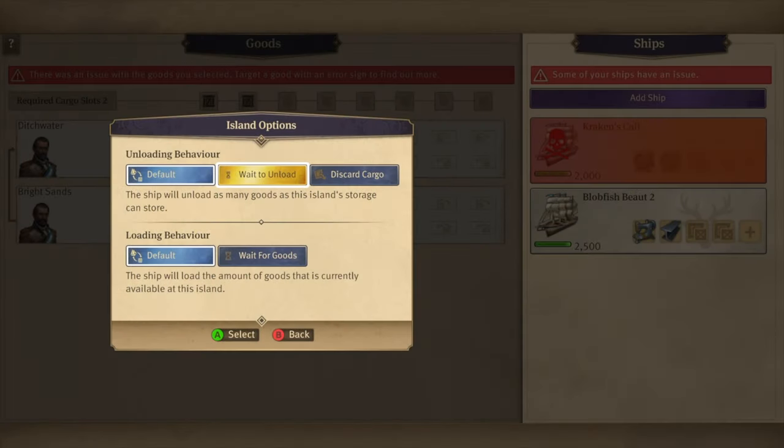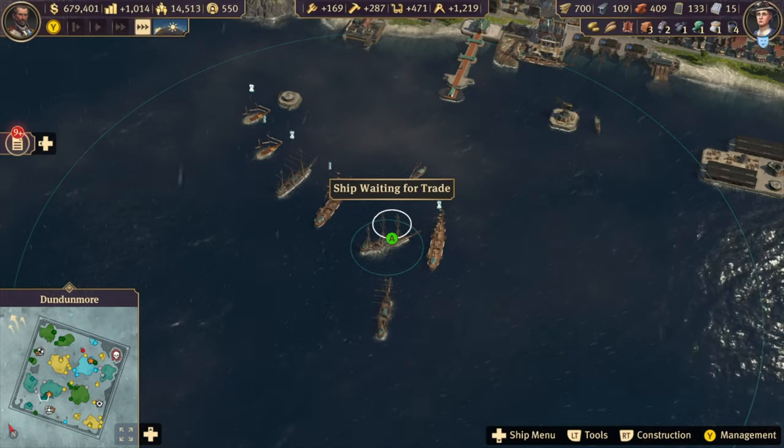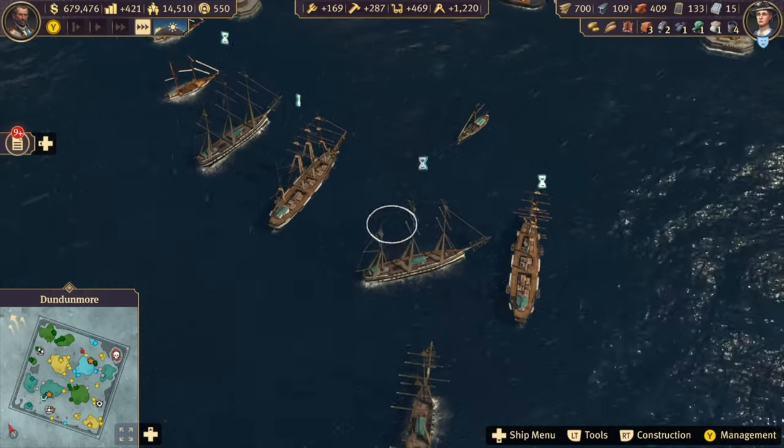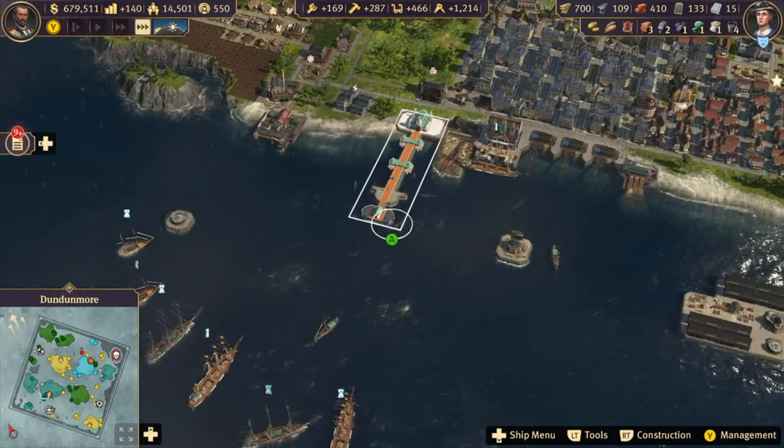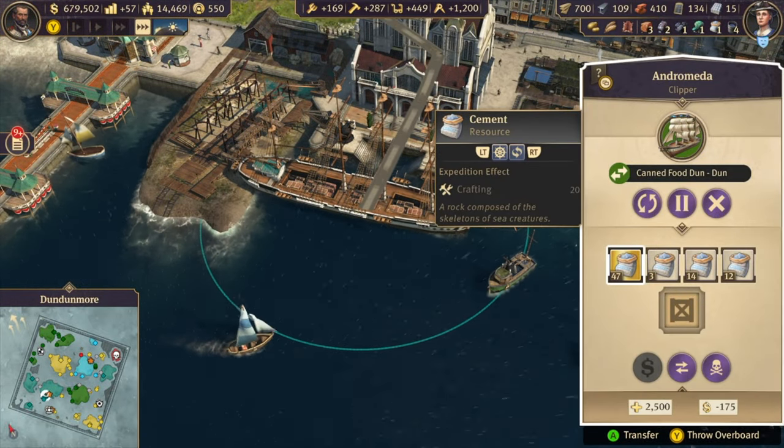Tip 17: If you ever select the island options when setting up your trade routes and select 'wait for goods' or 'wait to unload,' know that it will queue up all the ships until the resource has become available again or there's enough space to unload. This is fine if your route is set up for that, but it will mean a lot of delay if it's not.